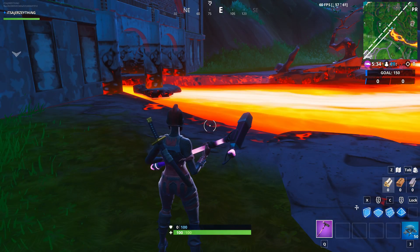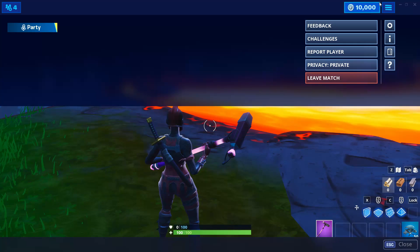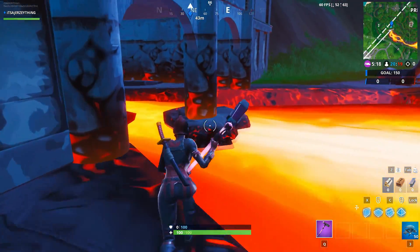For this piece you need to land south-west of the Pressure Plants or northeast of the Dusty Divot. You want to land approximately right here. Inside the molten tunnel is where you're going to find this piece.